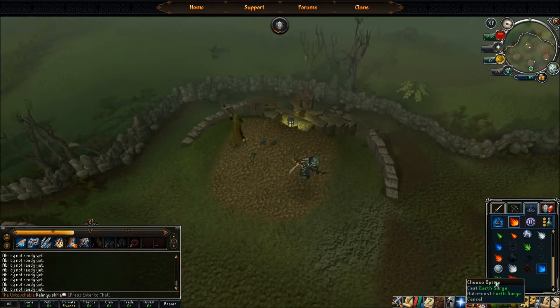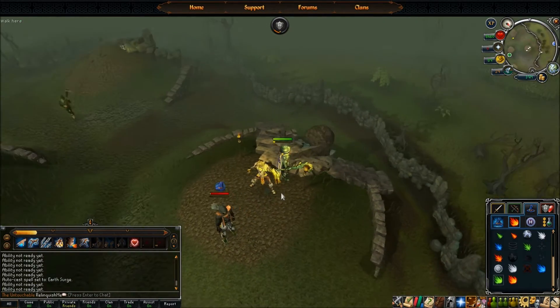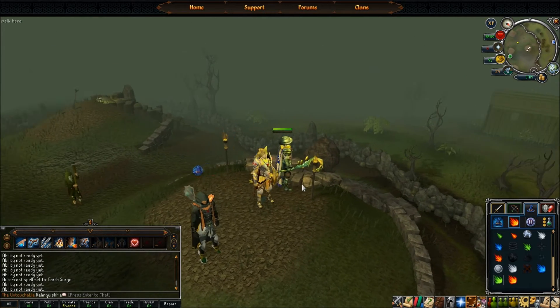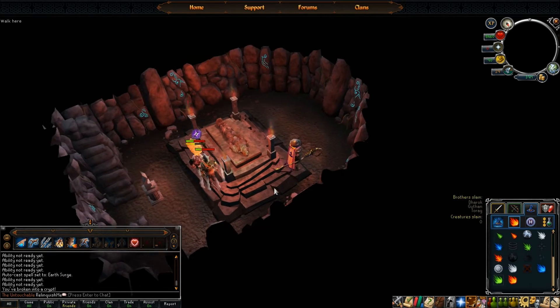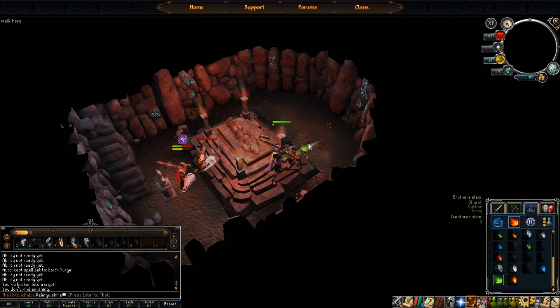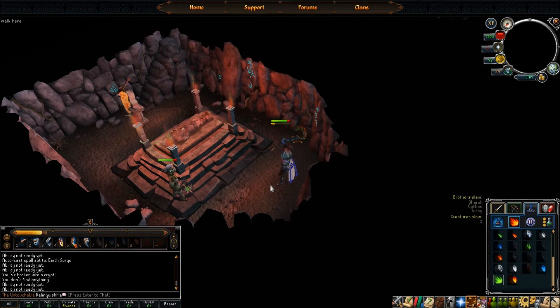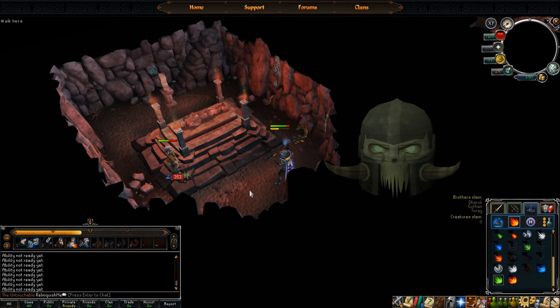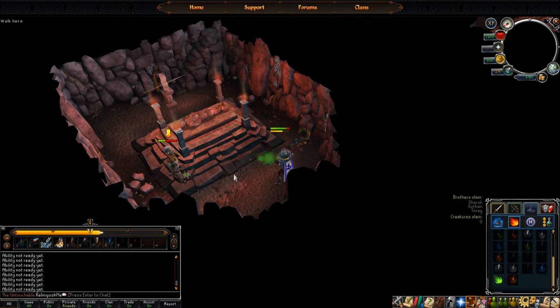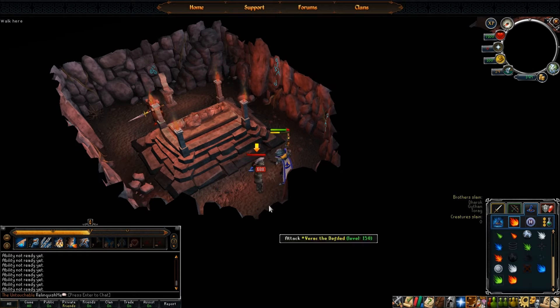The next brother is going to be Verac and his weakness is Earth. We're going to use Regenerate, then go over and kill him from a distance again. This threshold move also stuns them, so as soon as you have that threshold ability make sure to use it — this will also keep him from attacking you.